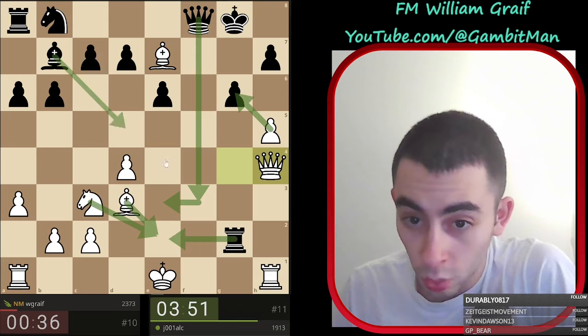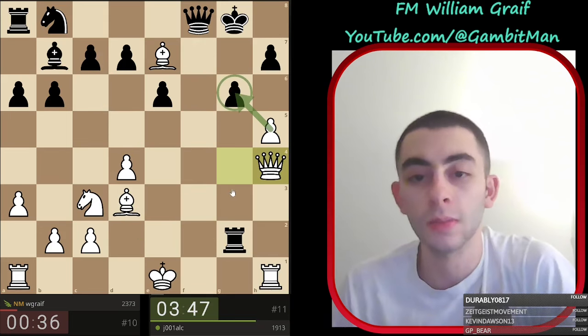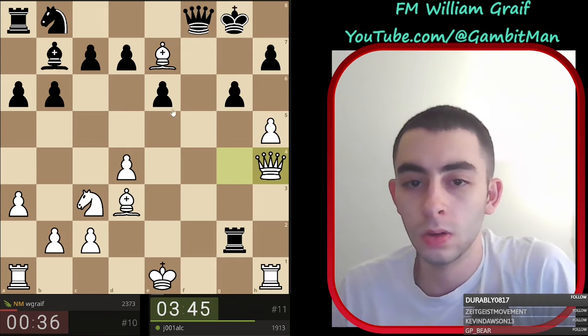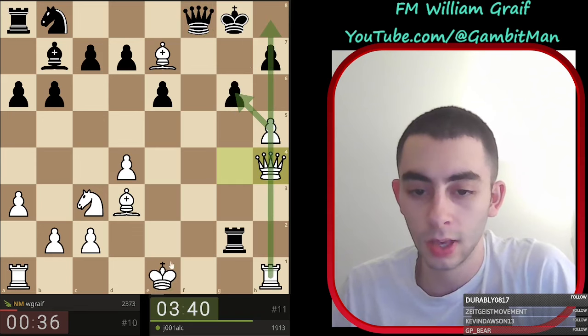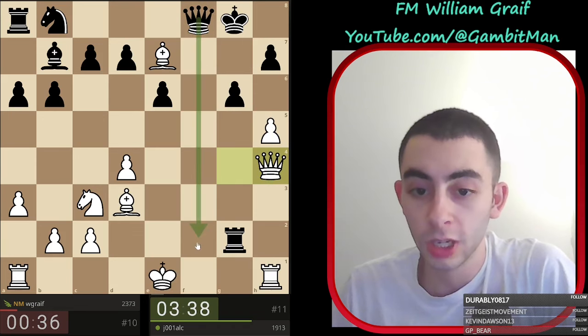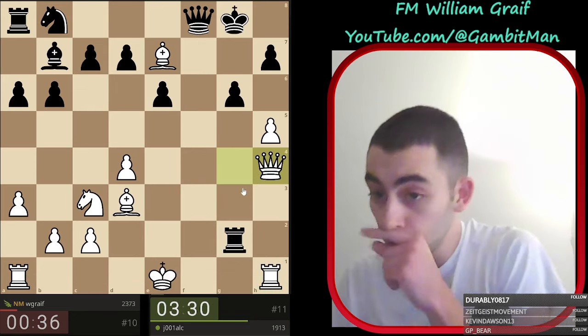My plan is queen f3, takes, queen e3, just need e2 and I think we have everything covered. They can play takes e2 and takes h1, but queen takes h7 is checkmate - I have a pawn on g6. What to do when your queen's under attack? I play h takes g6 opening all this, and you can't get to my king. Queen f2 check, take, take, take, take h1, take h1 - we're going to be two pieces up. Fun line.